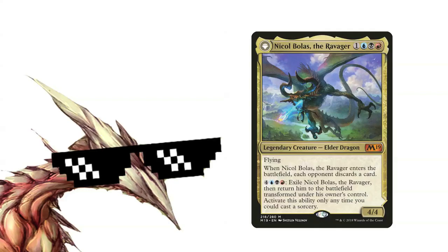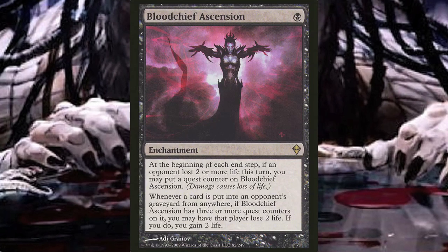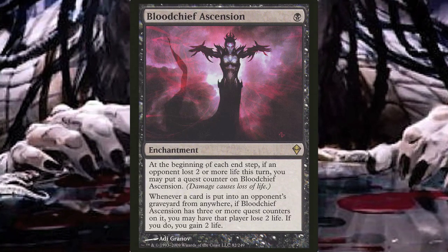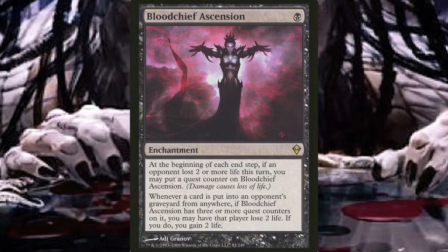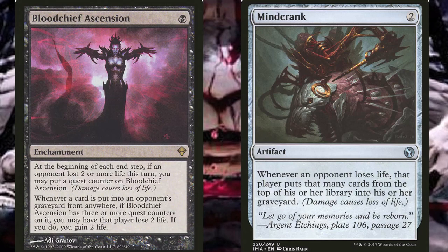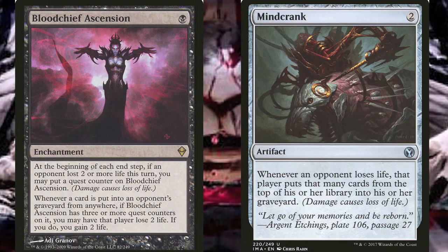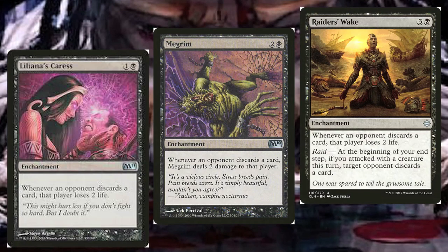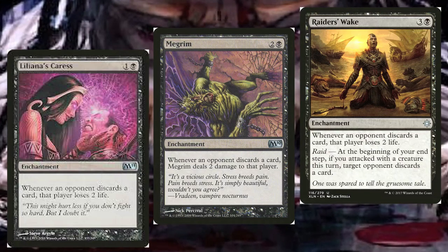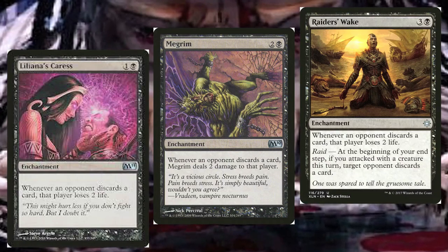Now let's talk about the payoffs for all of our make-every-opponent-discard spells. Bloodchief Ascension is some seriously broken enchantment. It can win games on its own once it has the three quest counters, which is not something incredibly difficult to accomplish, especially in Commander. And of course we're running Mindcrank — that's a two-card combo that kills each opponent if it goes off. Liliana's Caress, Megrim, and Waste Not are basically the same effect, which in this deck, with all of the discard we have, is gonna drain our opponents' life totals for a lot during a single game.